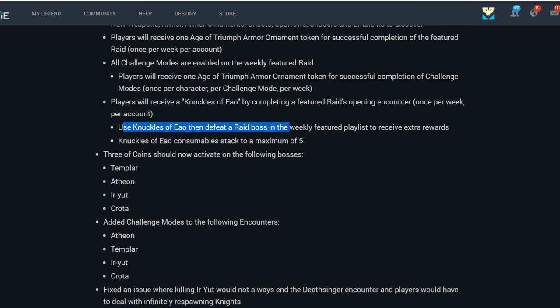Use Knuckles of Ao to then defeat the raid boss in the weekly featured playlist to receive extra rewards. Knuckles of Ao consumable stacks to a maximum of 5. So basically this is something that will allow you to get extra drops if maybe you didn't like your drops. Pop this before you defeat a raid boss and you'll get more stuff.